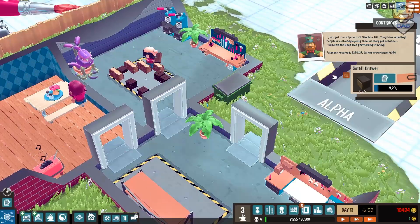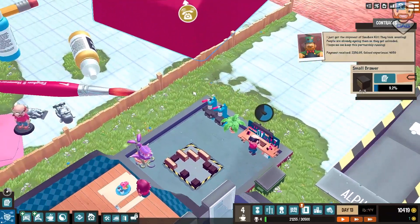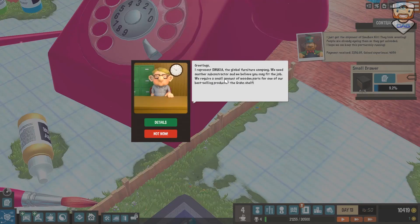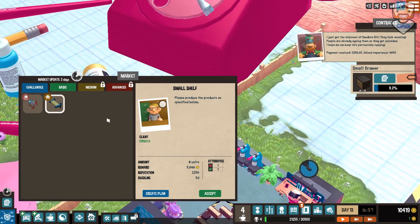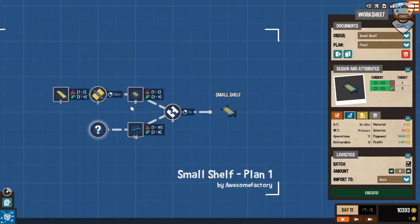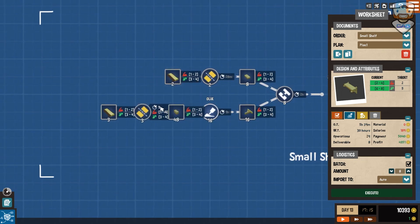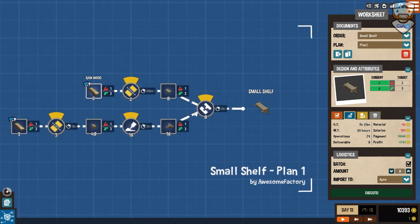We ranked up, which means we can now grab this research, which means we can specialize the rooms - for example for woodworking. Greetings - it's Svykia, the global furniture company. They want the shelves done. I don't think I can do shelves right now, although it would pay rather handsomely. Let me check - this one needs iron. Actually, no - you're good, it's just wood. We haven't accepted anything yet, let's check something.